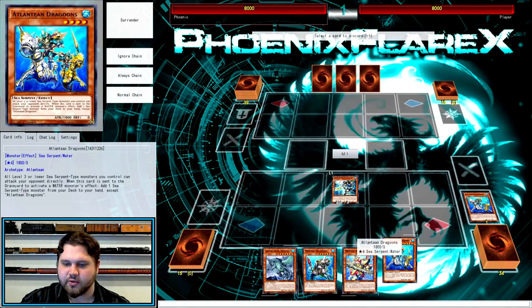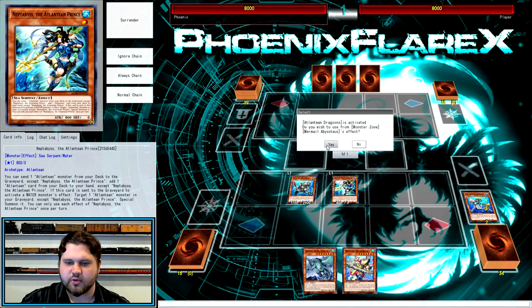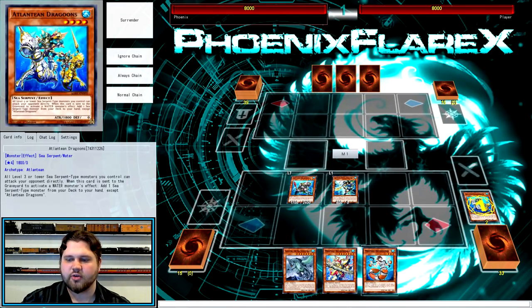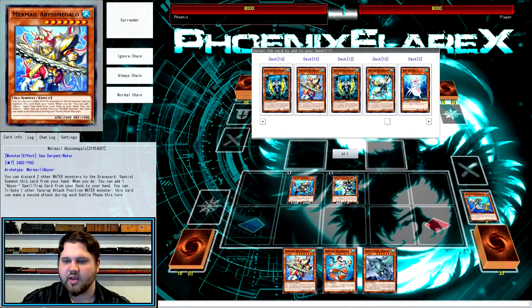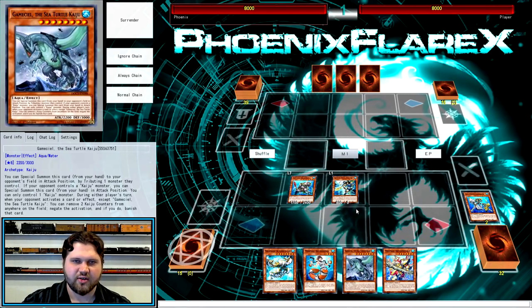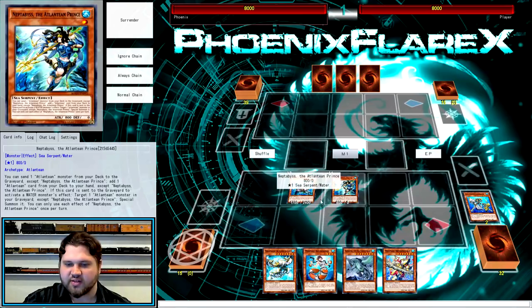From here you're going to trigger the Teus, discarding the Dragoons, summoning Teus. Dragoons will trigger and you will get your Teus search - you're going to search for Abyss Gund, and then Dragoons is going to search for Moulin Glacia. You're going to search for this very early because we're doing this with just another water monster to discard. This is something we have to drop earlier rather than later for this combo to work, because it's very hard to get specifically down to five water monsters in your grave without multiple Firewalls in the game at this point.